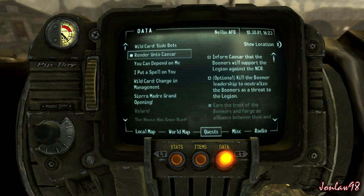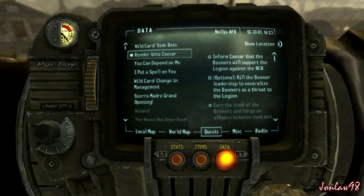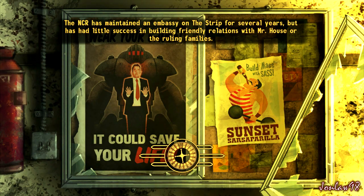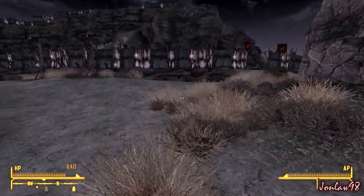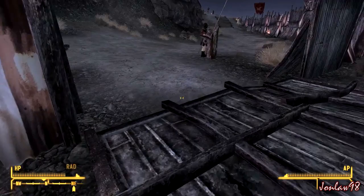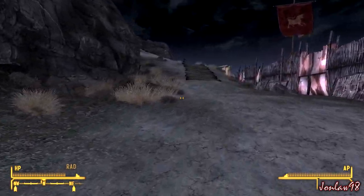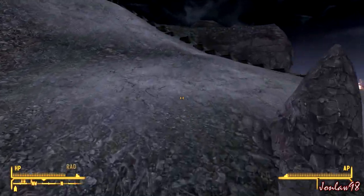Alright, sweet, we got that done. Let's look at our quest. Inform Caesar that the Boomers will support. Time to travel back, which sucks because we have to lose our hotkey weapons again and walk all the way back. We are almost done with the first part and then there are like four more main quests which actually take a while.